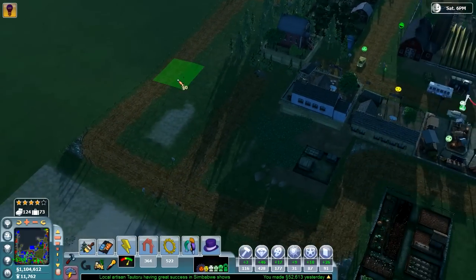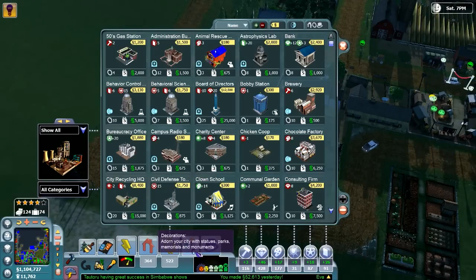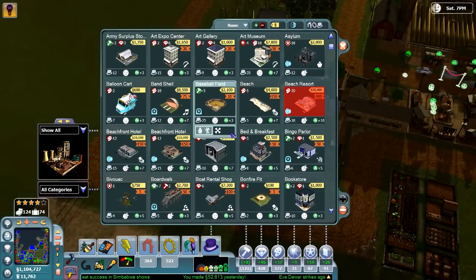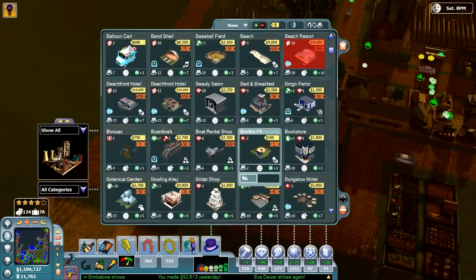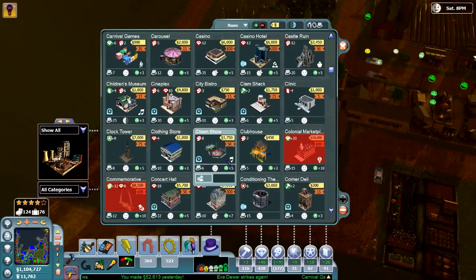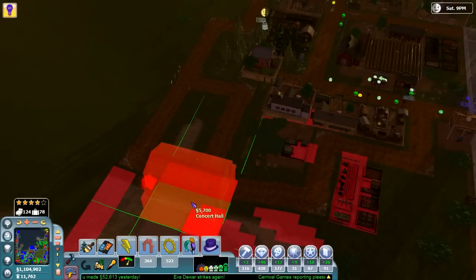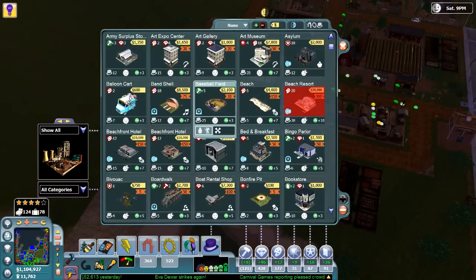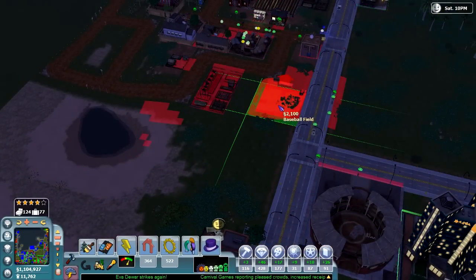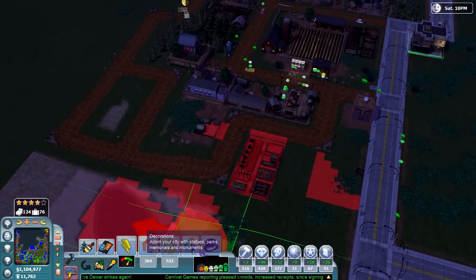I'm also going to bring it across like that. Let's go look for some fun things to add in here. We could do venues that would be fun for people in this area. There's a candy store, a bookshop, clubhouses, a clothing store, a concert hall, a baseball field. I could see a baseball field being out here, actually. This is so cute — it's like a little itsy-bitsy teensy weenie little city. I love it.